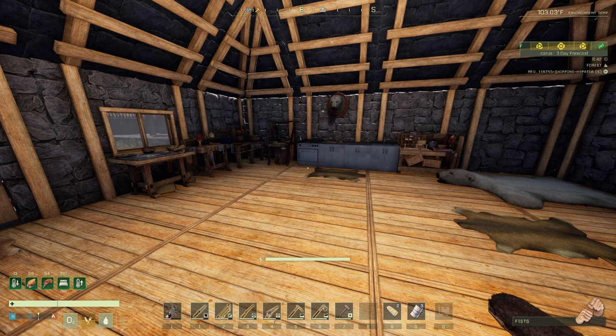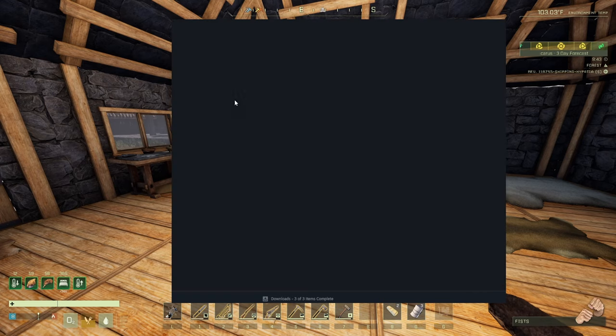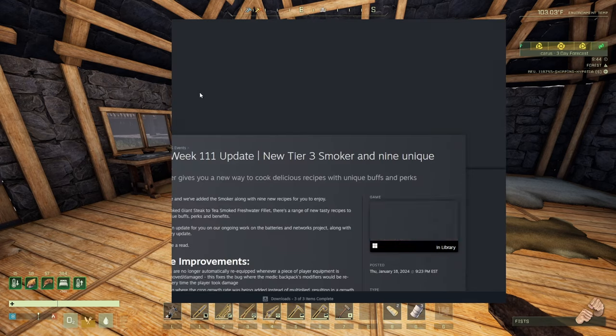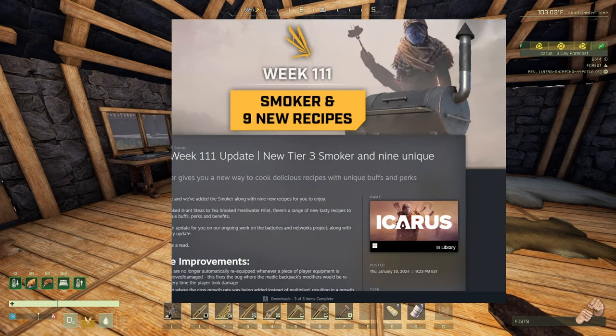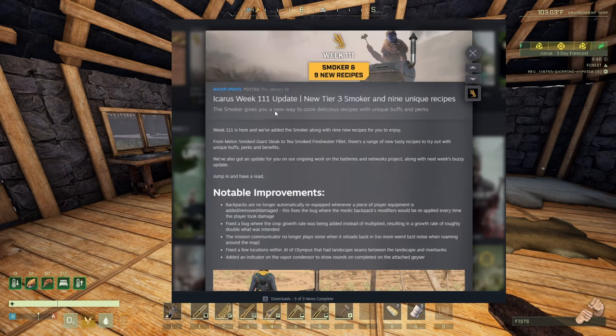Let me share this with you. It says — I just clicked on it, that's not ideal. Let me go back because I want it small. 'A new way to cook delicious recipes with unique buffs and perks.' This is what we want to hear — unique buffs and perks.